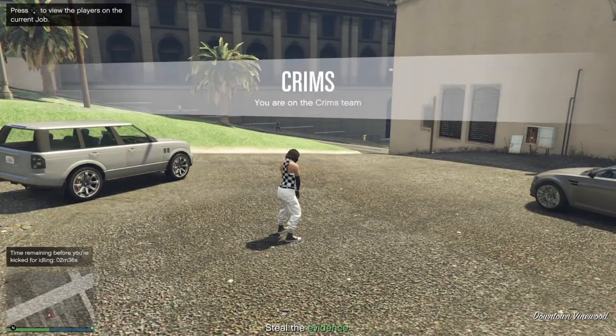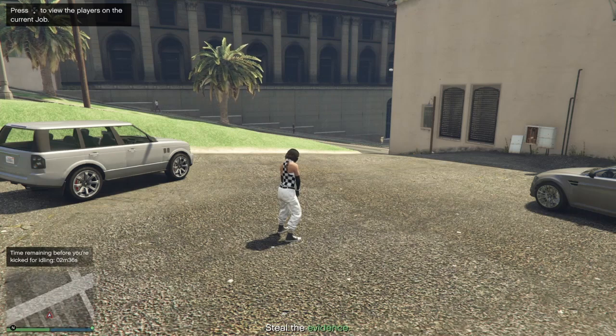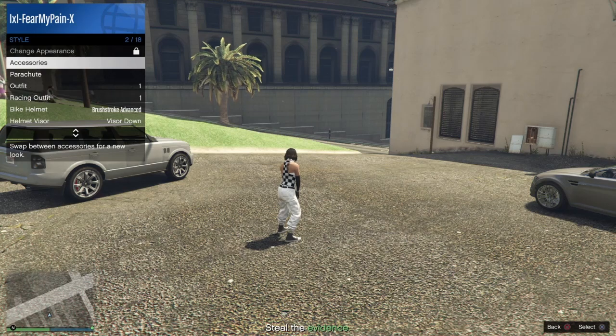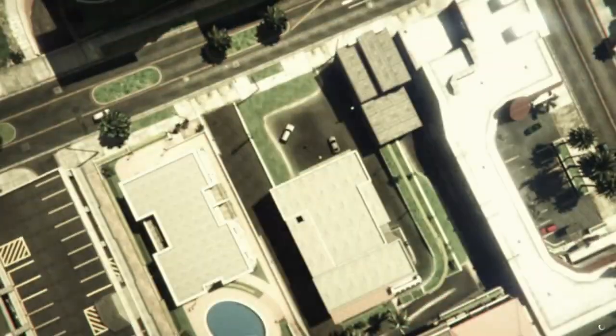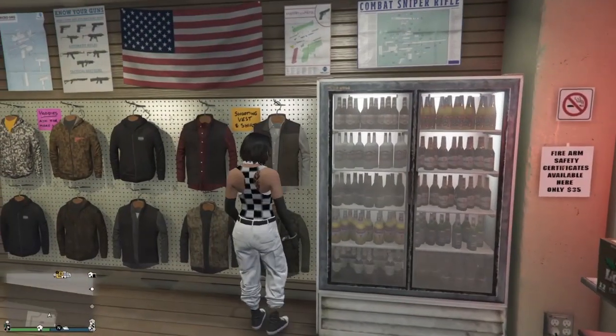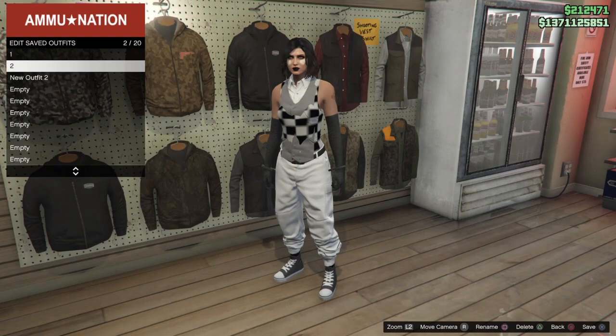To take this outfit out of Crooked Cop, you need to add or change an item. When you're wearing checkered items, it's a good idea to just equip an earpiece so you don't lose anything. Open your interaction menu, go to Style, Accessories, Gear, and left once to put on an earpiece. Then quit the job through your phone. Now save this outfit over slot number two so we can continue to complete the merge.